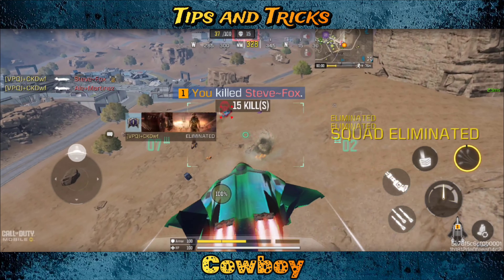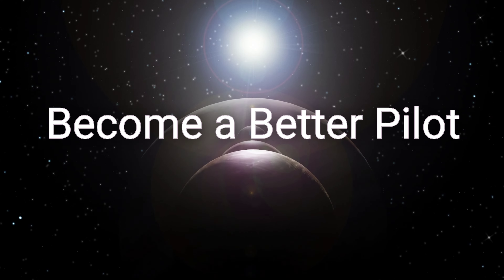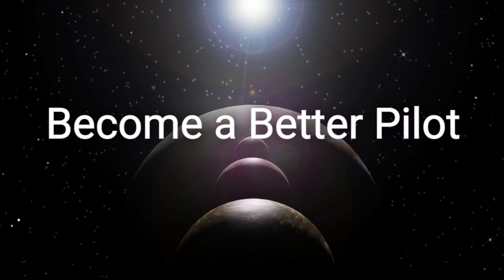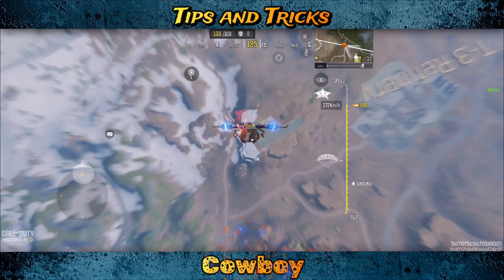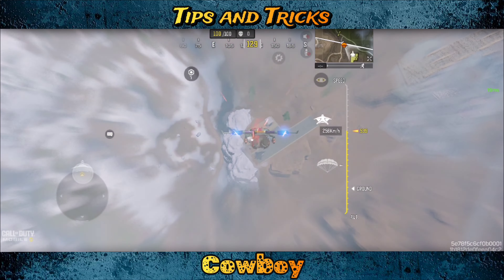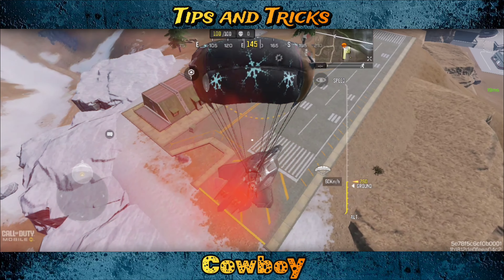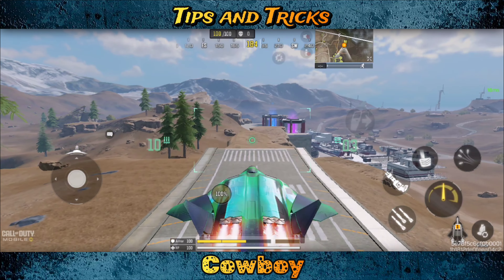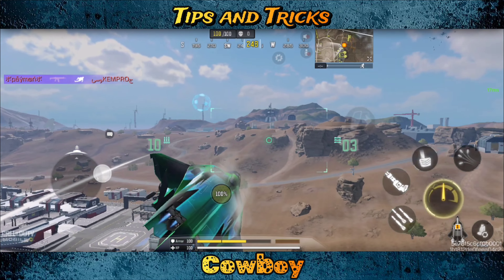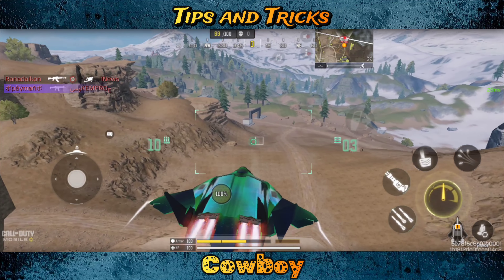We got both squads. Look at those free kills right there. The flight path is very much in our favor. We're gonna drop right into the jackal and turn around on those bots. The flight path is so important every single game because it can dictate how many kills you get and what you do throughout the entire match.